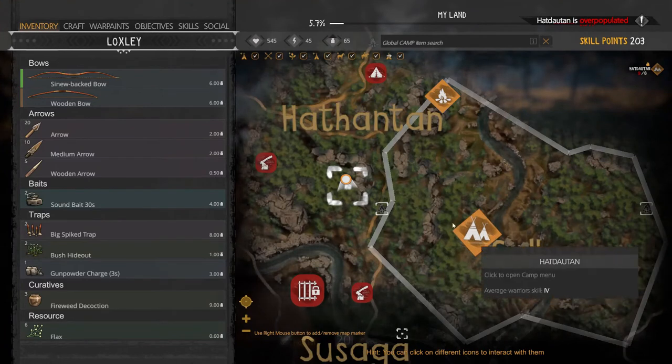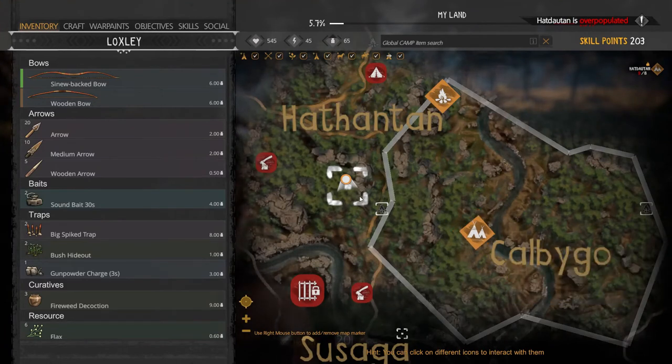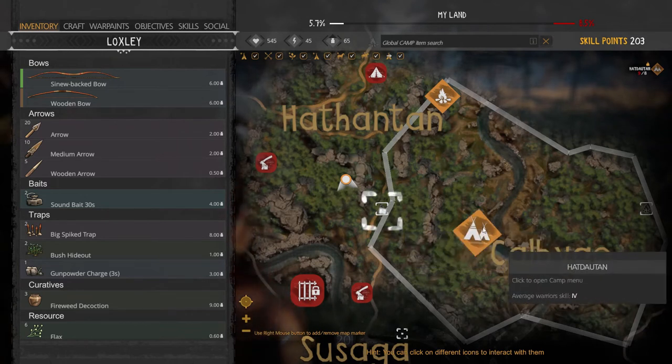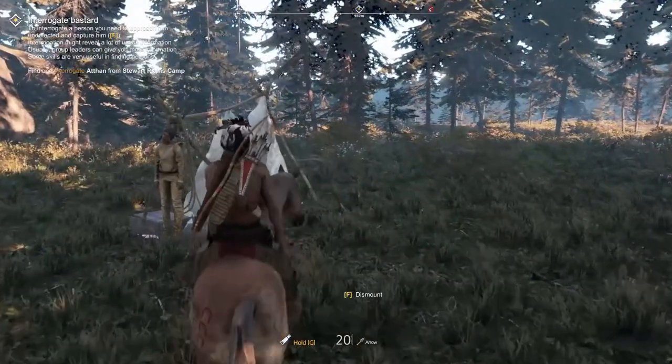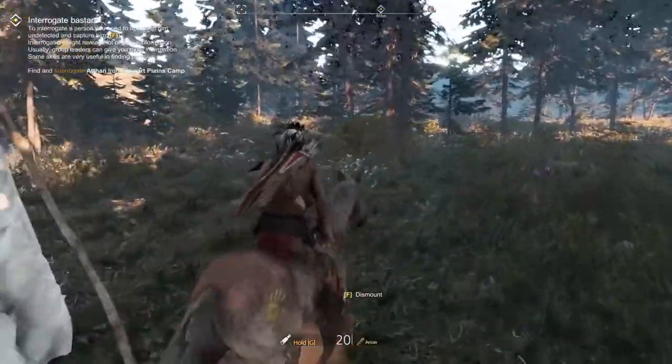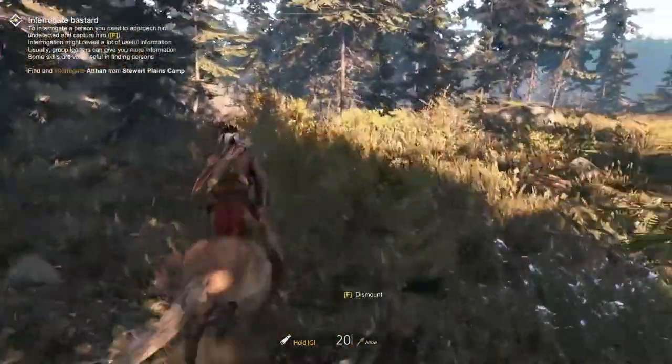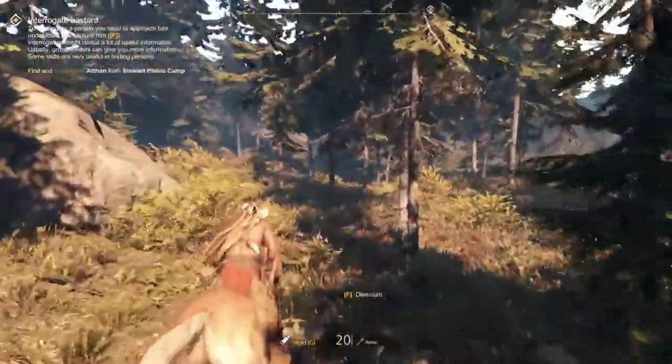Let's go back to my camp. Here we see the mountain ridge I was trying to get around earlier. Now let's go to the right and stop by this outpost, then go back to the camp. There's a lot of flax here but I'm not stopping to pick it up, as it's already being collected from my camp.